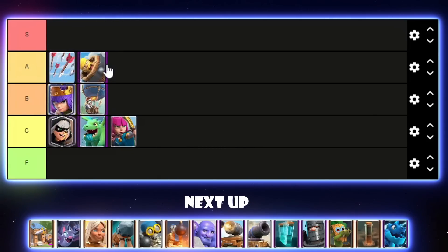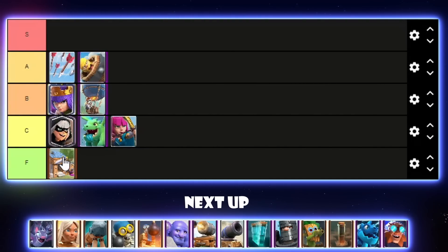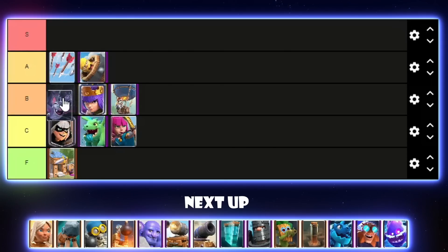Barbarian Hut — I haven't seen it in an extremely long time. I know one player runs recruits, Barbarian Hut, Royal Hogs at top ladder, but that's basically it. I'll put it in F tier — it definitely could use an evolution. I just hope the evolution doesn't make it more toxic. Bats got an evolution but it really isn't all that good — it often just gets zapped away or killed by any small spell. I'll put them high B tier — they're still a good card even without the evolution.